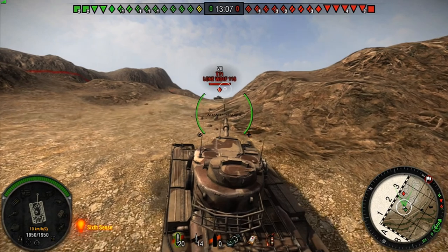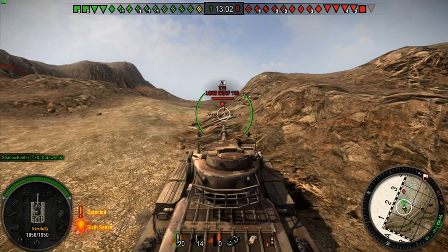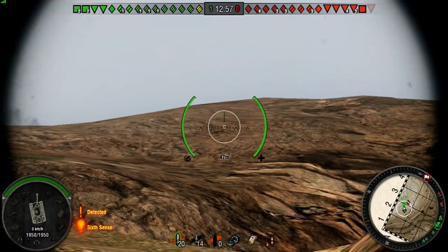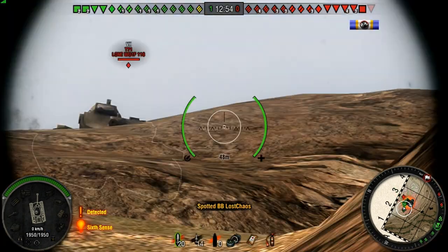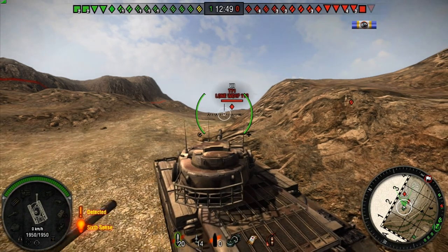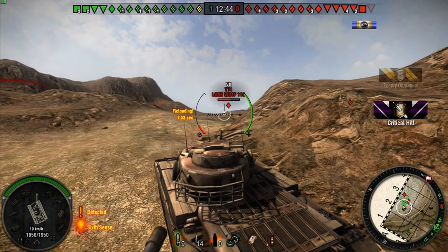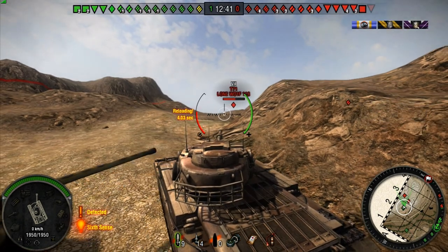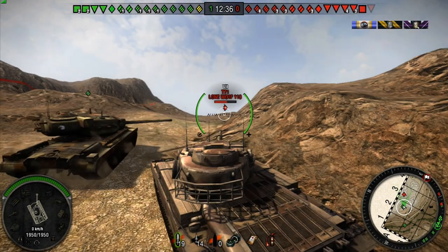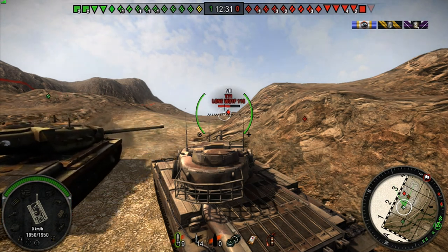I'm going to push up here. That T71 is still poking up. I never played the T71 — I completely skipped it. I hate light tanks, and even though it's an auto-loader, playing with tier 9s and stuff, I just never got into it. And that's why right there — one shot and half his health is gone. If I had been a big gun like the T30, I probably wouldn't have hit that shot anyway.